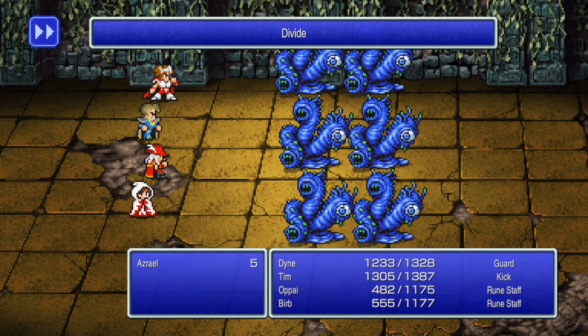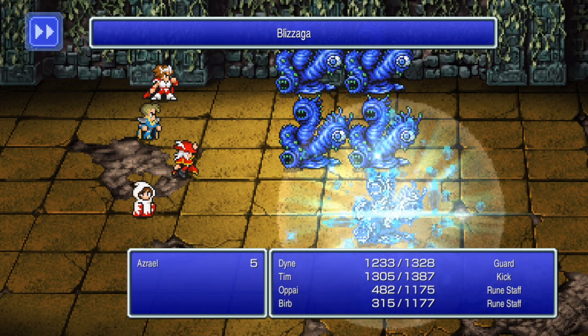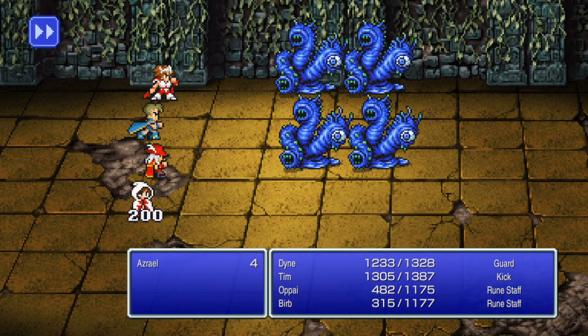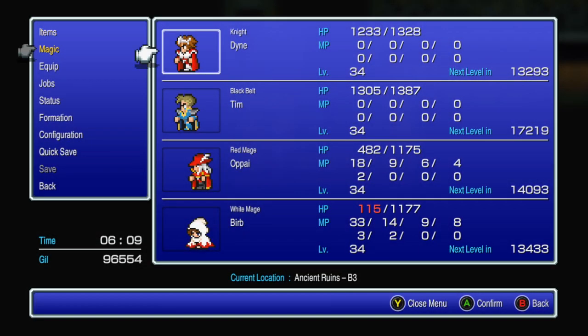They really are adamant about you turning all your guys into dragoons. For all those shell chests, the only two useful things were two phoenix downs - the rest were all dragoon equipment. That was a weird graphical glitch. All that for a high potion. Yay.